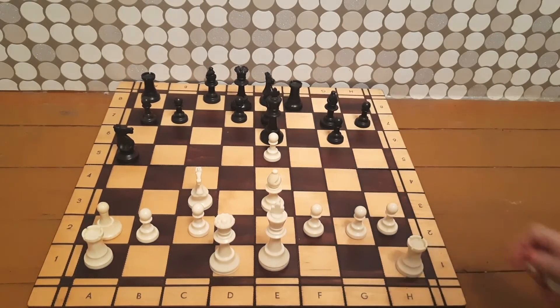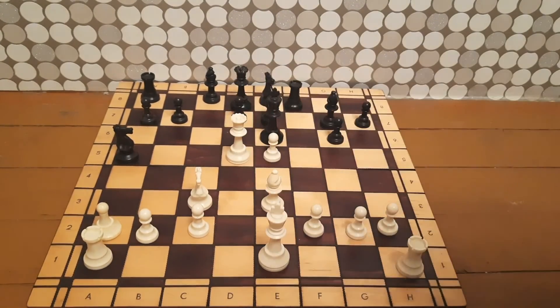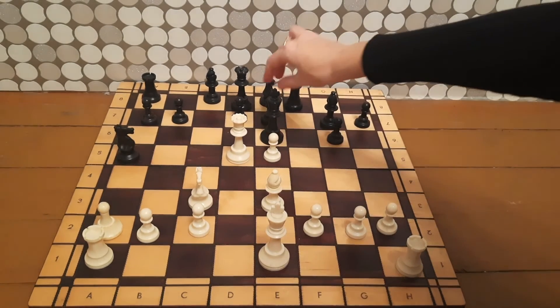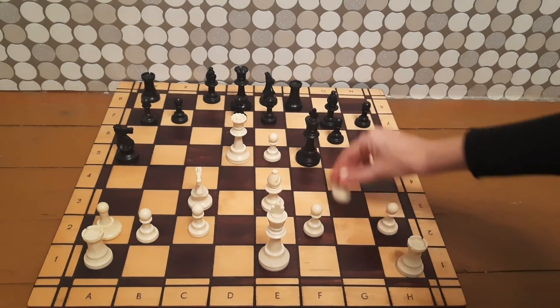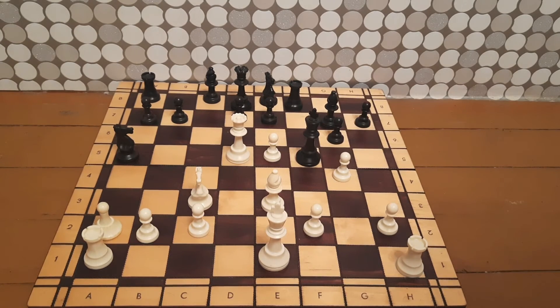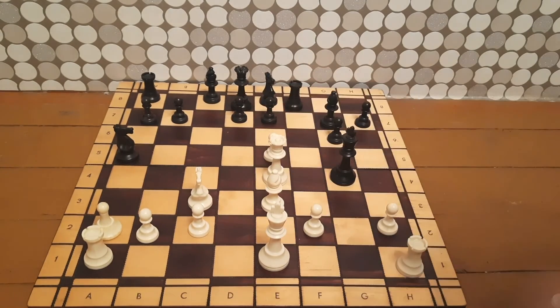If black had taken the knight on e6, there would be a very interesting checkmate. Can you find the checkmate for white? First, we attack the king — the king can move, for example to f5, which is actually the only move. Then g4, and again black has the only move — queen goes to e4.